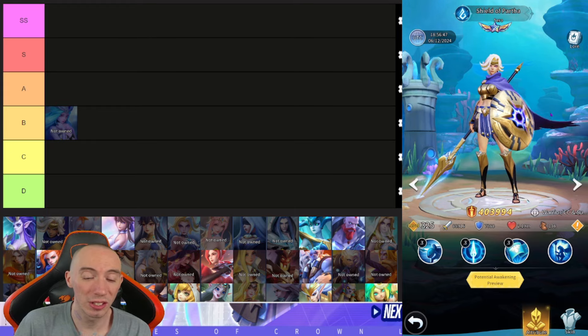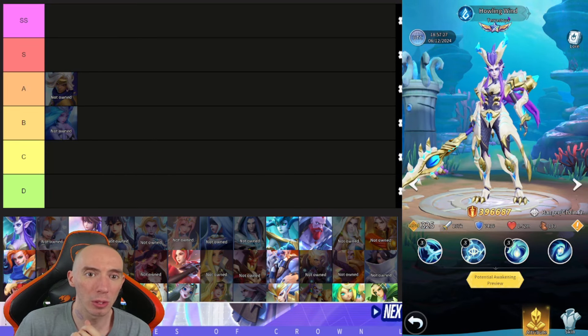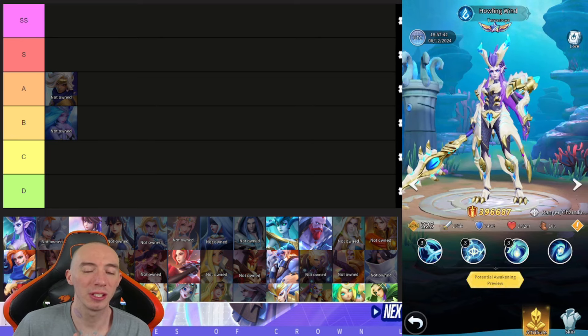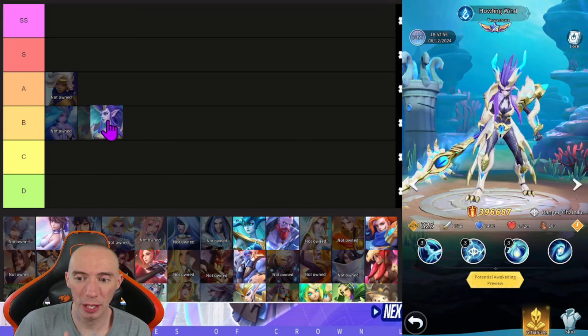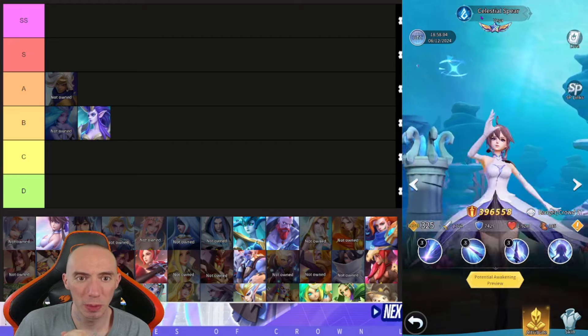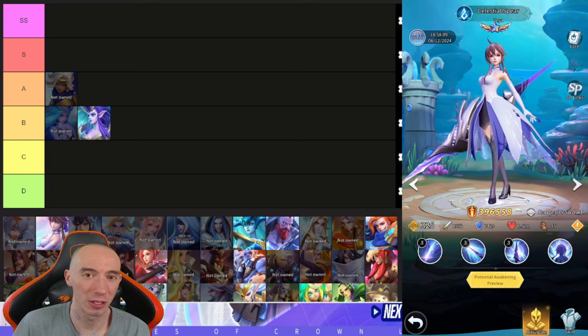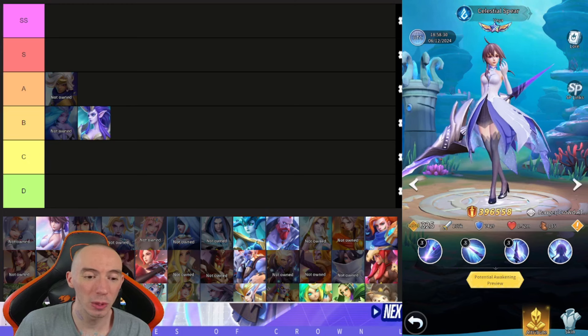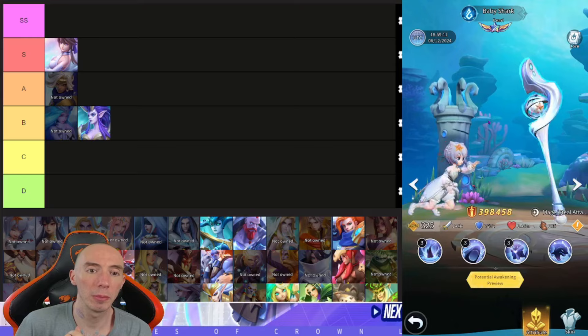Shield of Partha is a pretty decent warrior with good CC skills and strong survivability — putting her in A. The Howling Wind mainly focuses on freezing enemies and taking advantage of freeze, but there are better options, putting her in B. Next is Celestial Spear Vea — this is one of the top tier characters that a lot of people will recommend you build. She does amazing AoE damage and applies debuffs like weakness and crit damage reduction. An absolute must-have — putting her in S.